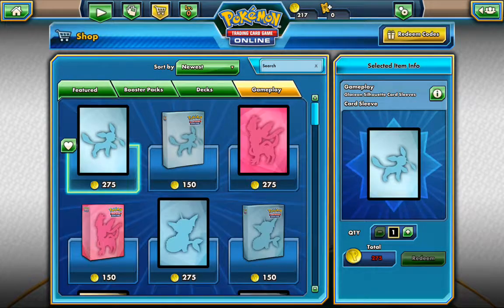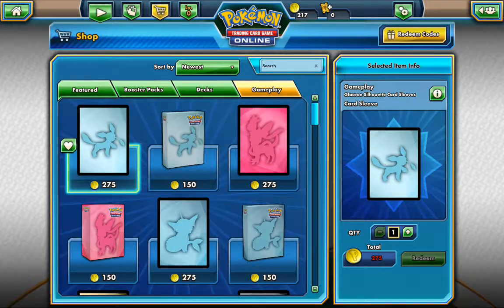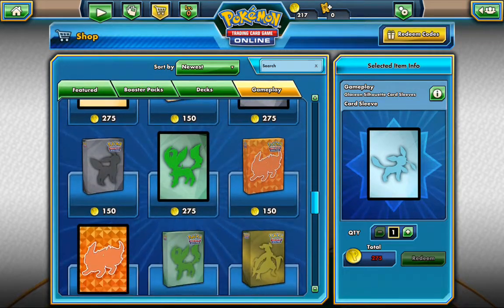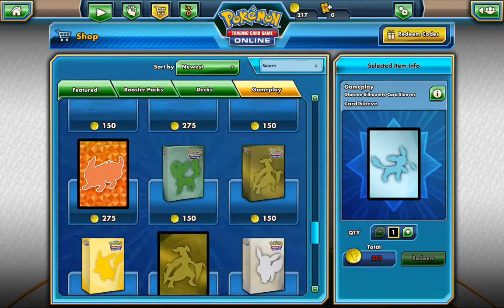Then we also have Gameplay, so you can buy like the Sleeves, which is cool. And then also the deck holders as well, which actually cost less than the Sleeves — which is kind of funny.